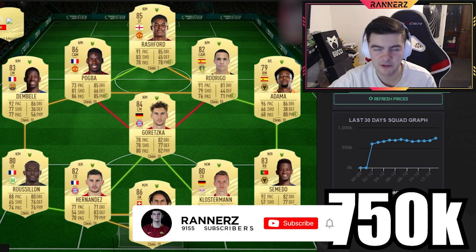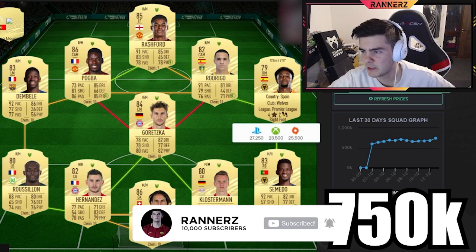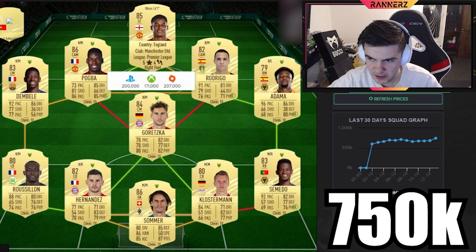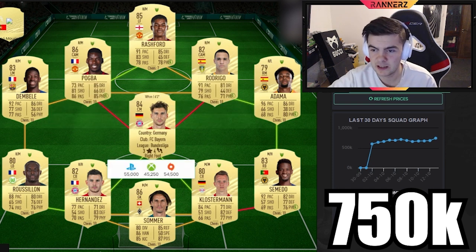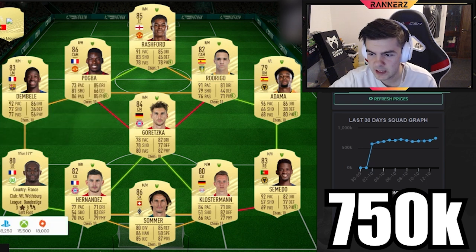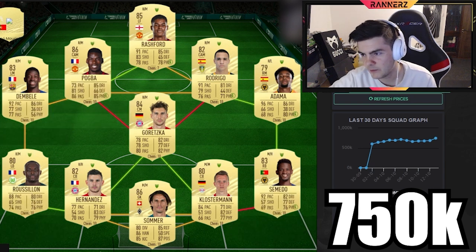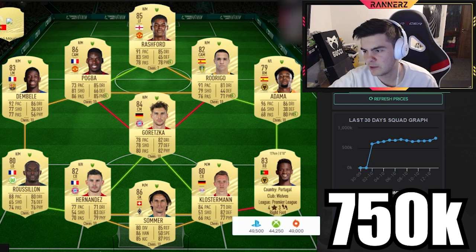Onto the 750k squad. All three teams are pretty similar so they allow you to upgrade from one to the other fairly easily. This time we've got Adama on the right, Rashford up top, and Rodrigo is actually on CAM in this team. The CDMs are similar but it's now Pogba instead of Lorrente. You still have Dembele, Wilson, and the back four, but now Tomato instead of Besaka, which makes him better on the ball.